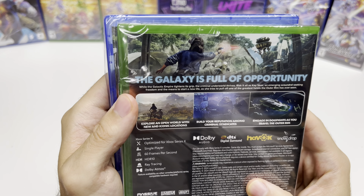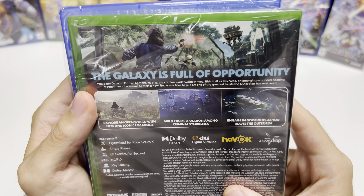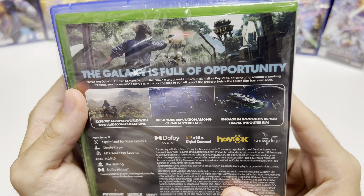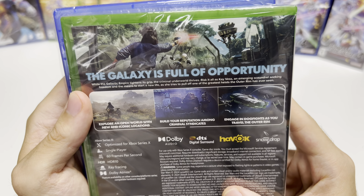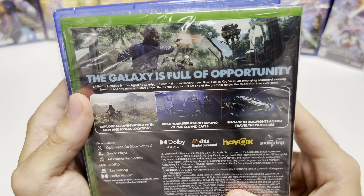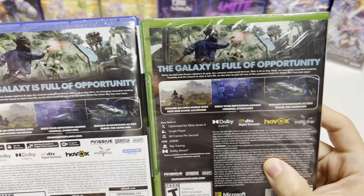Now let's take a look at the backs, where it says 'The galaxy is full of opportunity.' While the Galactic Empire tightens its grip, the criminal underworld thrives. Risk it all as K'ves, an emerging scoundrel seeking freedom and the means to start a new life, as she tries to pull off one of the greatest heists the outer rim has ever seen.